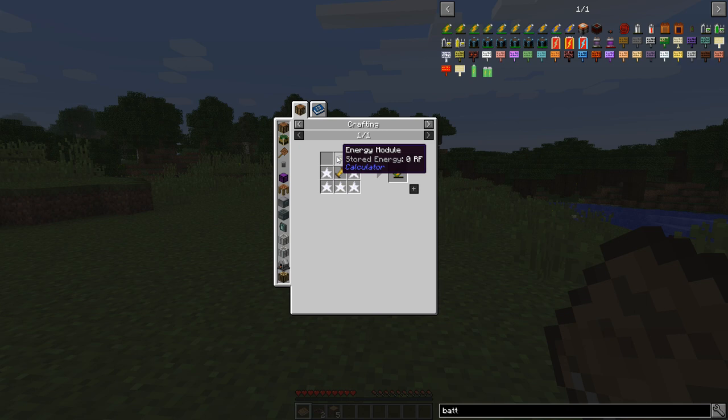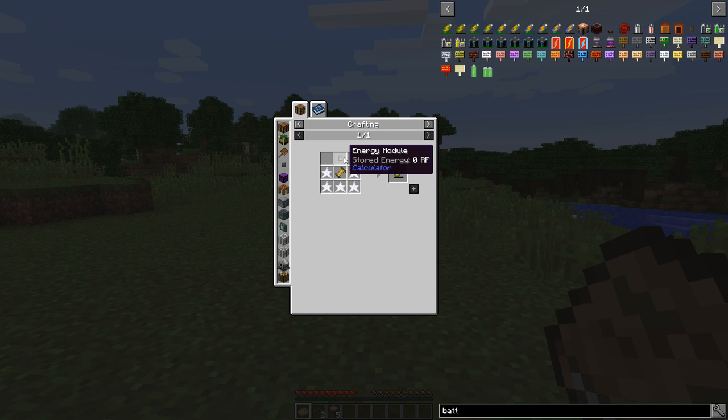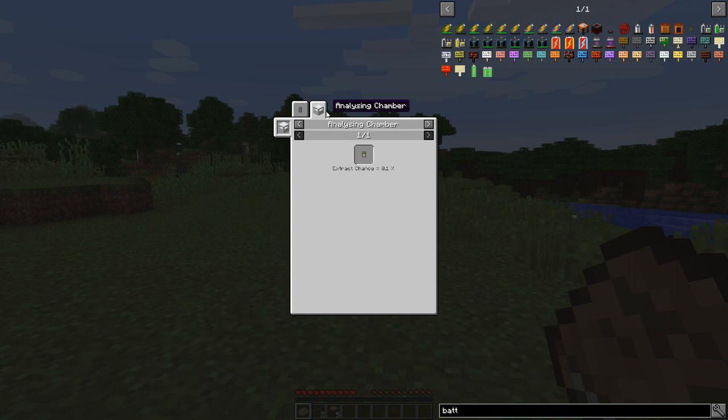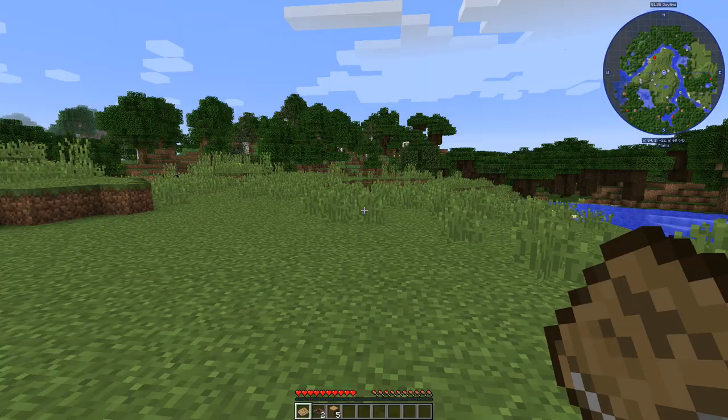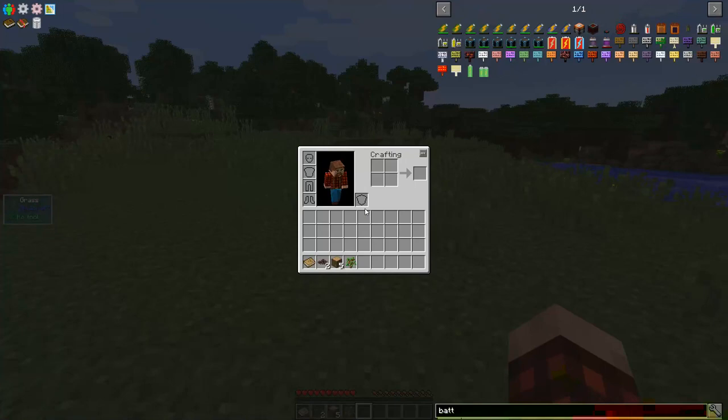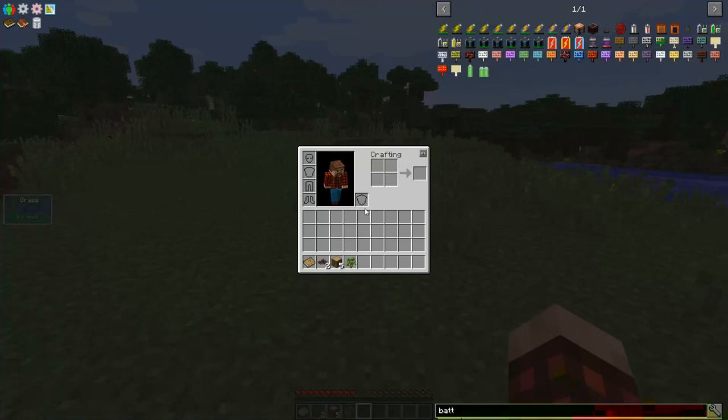You can see that the recipe has been modified a little bit, and it requires an energy module from something called the calculator mod. The difficulty of these recipes have been increased a little bit, but you'll see that to create that, I need a power cube and a scientific calculator. There's also this thing called an analyzing chamber. The idea here is you sort of have to do these one at a time - you can't just sort of rush towards the end, which makes me kind of happy.